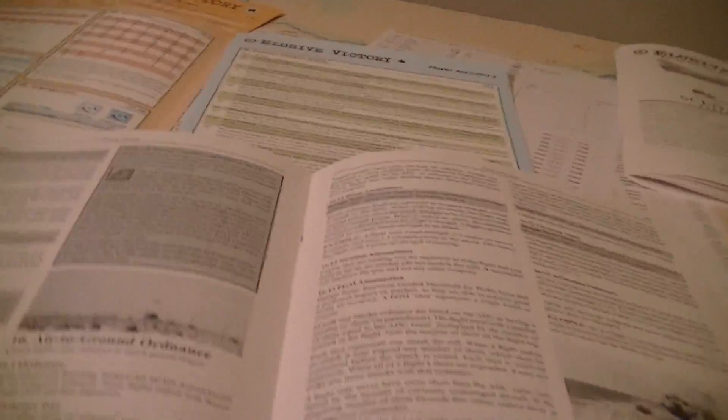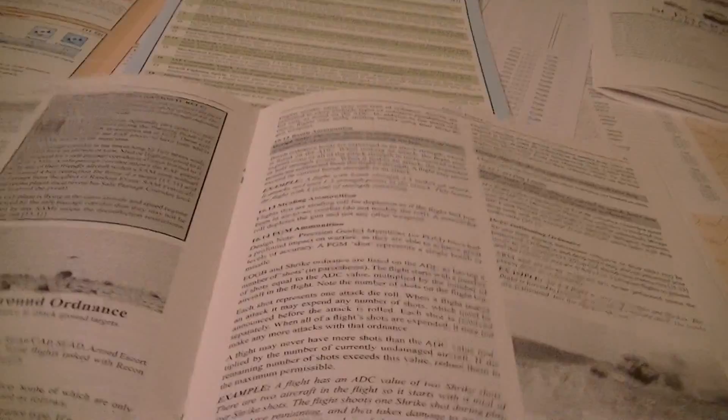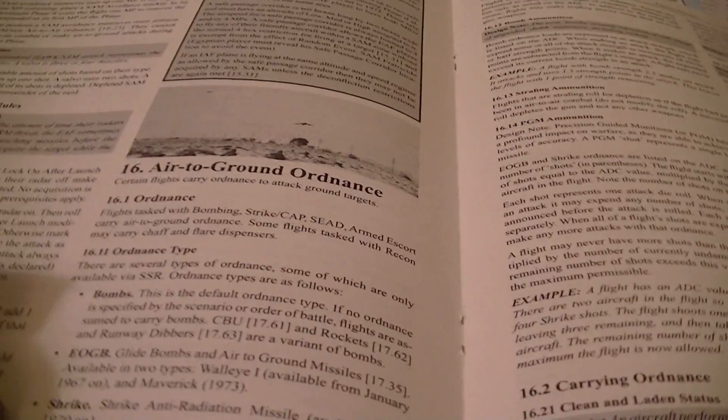What we hope is the last of the rules intro videos. Let's start off with bombing — air to ground ordnance. There are a number of different types of ordnance here: regular good old bombs, which come in different flavors including rockets, EOGB glide bombs, air to ground missiles, and the Shrike anti-radiation missile.